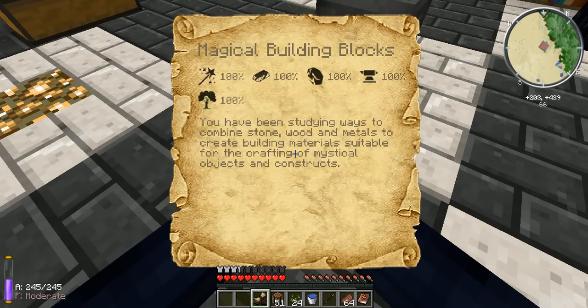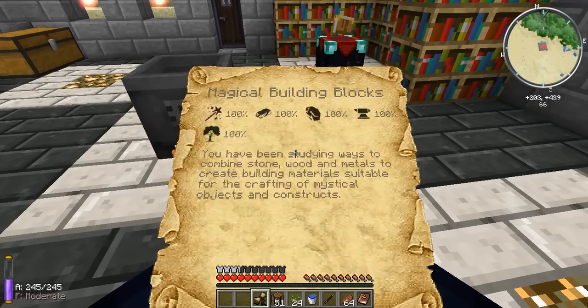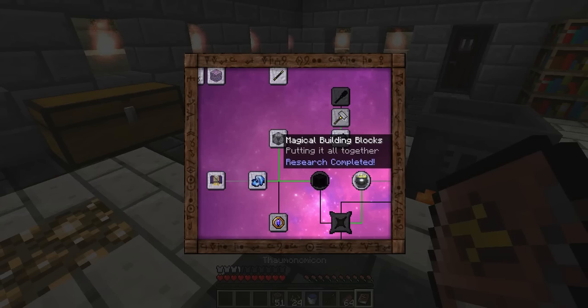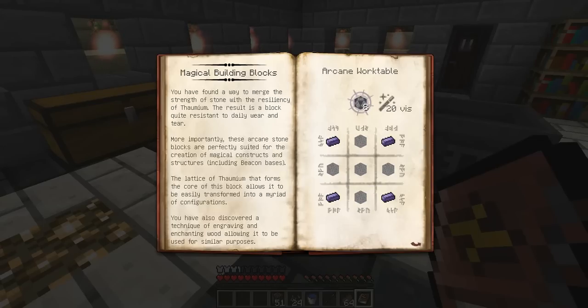You've been studying ways to combine stone, wood, and metals to create building materials suitable for the crafting of mystical objects and constructs. Let's open it up right here. You need four Thaumium and five stone — that gives you eight, and you need 20 of these. You have found a way to merge the strength of stone with the resiliency of Thaumium. The result is a block quite resistant to daily wear and tear. These arcane stone blocks are perfectly suited for the creation of magical constructs and structures, including beacon bases.